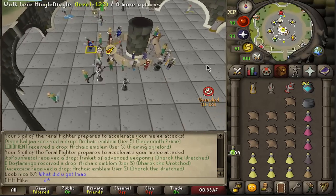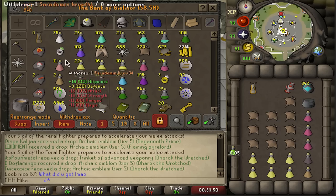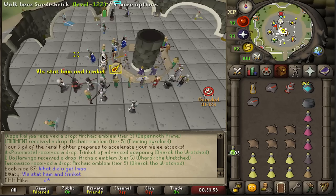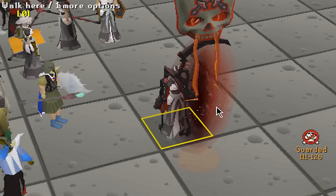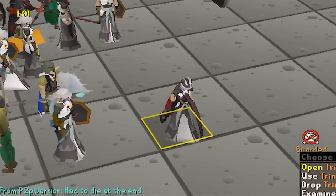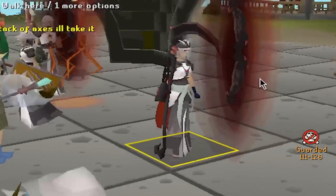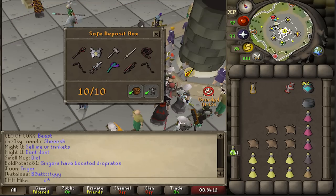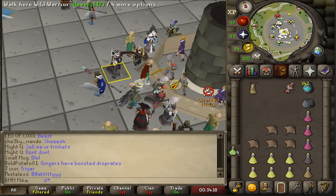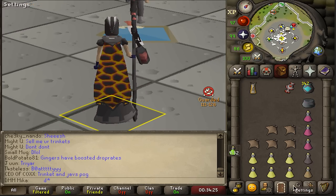What a run boys, what a run! I'm gonna be super quiet now — it is sleep time. We're gonna quickly open these two weaponry chests. First one — a scythe, that's good! Second one — twisted bow! Oh that's mad! I'm so happy. I'm gonna go sleep right now. It's gonna be the best sleep I will ever have. Good night fellas.